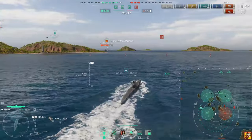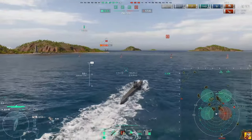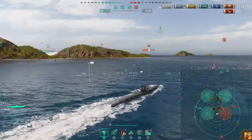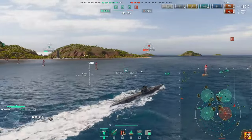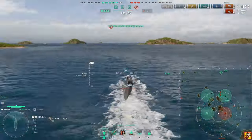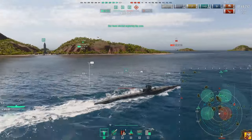Submarines are faster on the surface than underwater, with the one exception of the U-4501. The rest are all slow underwater, so you want to be on the surface or periscope depth — because at periscope depth you get the same speed as the surface. Once you go underwater you get the underwater speed, but periscope depth gives you surface speed. I want to see Fuso so Fuso can shoot — he's probably in smoke.